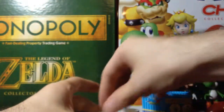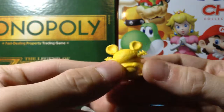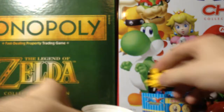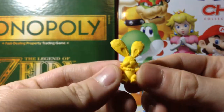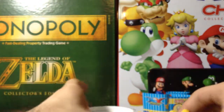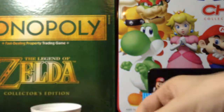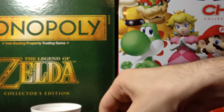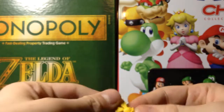Now for the erasers. I have a Froakie - slid off. Anyway, I have a Dedene and looks like a Bunnelby. Yup, I'm not a big fan of Bunnelby at all. I don't have any paper to try out the erasers - let me do it right on the counter here. It's also not working either.